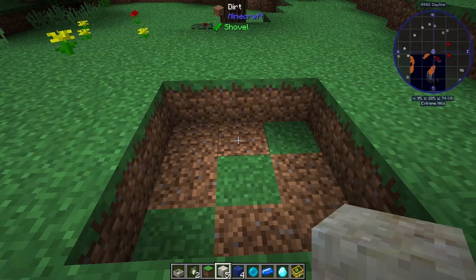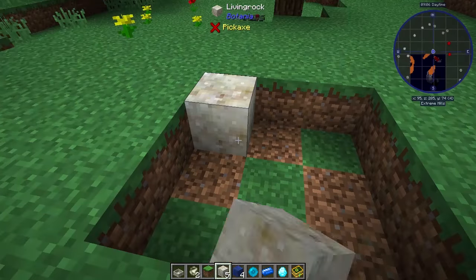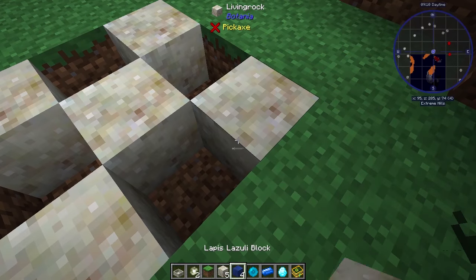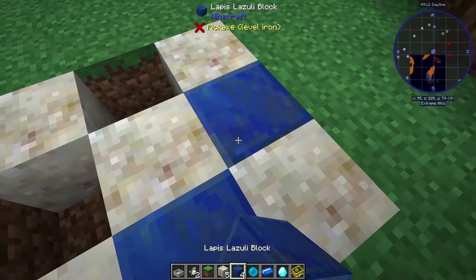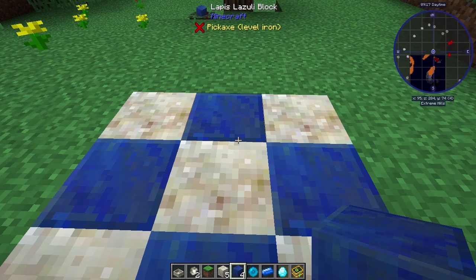Let's talk about how to make Terra Steel in Botania. You'll need 5 Living Rock and 4 Lapis Lazuli Blocks, which you place in a checkerboard pattern as shown. Next, place a Terra Steel Agglomeration Plate in the center, on the center Living Rock.